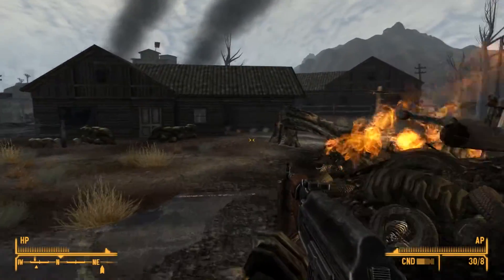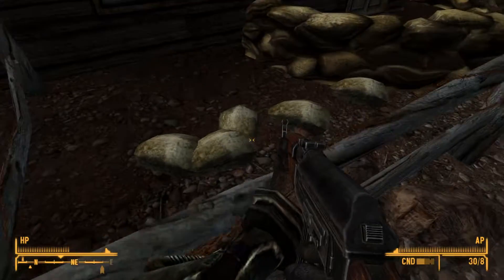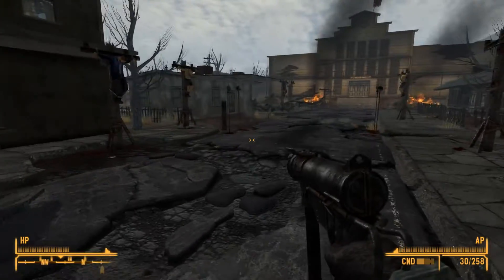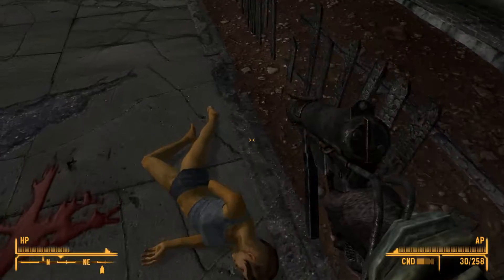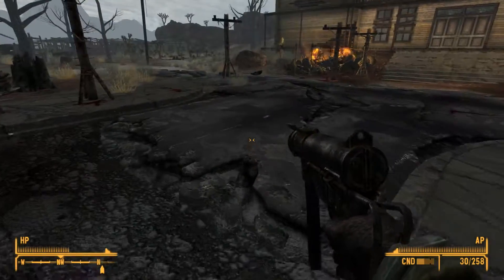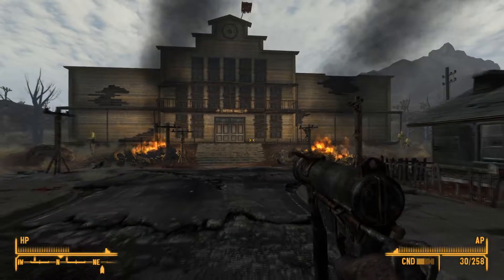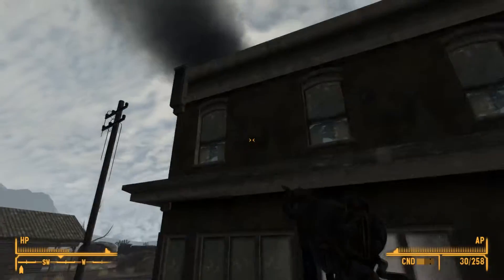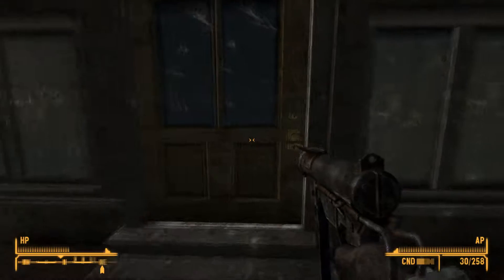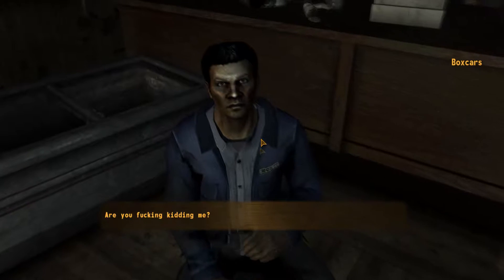Alright, we avenged the people of Nipton. Switching to the 9mm. I don't think there's anything good in Nipton Town Hall, but we'll take a look. This is the general store. They always have a safe with them. Well, hello there — lots of caps. Are you kidding me?